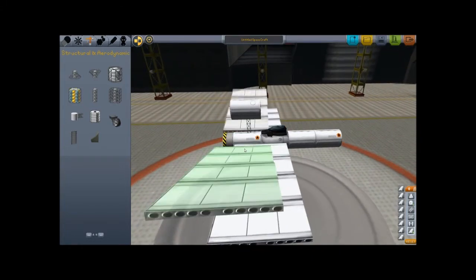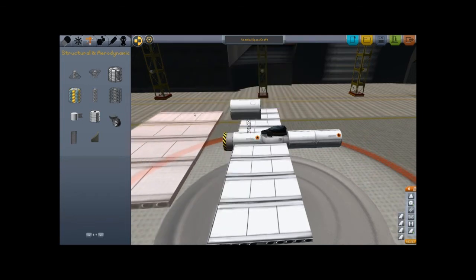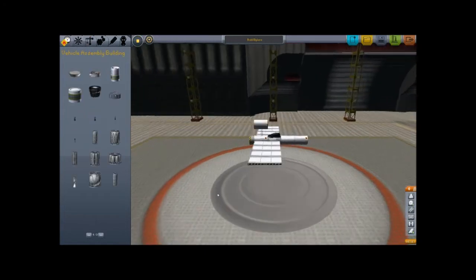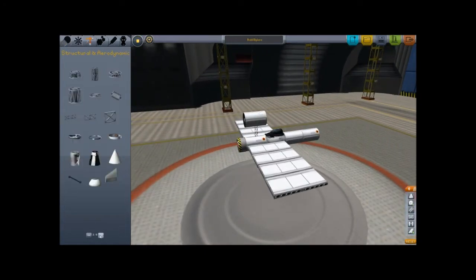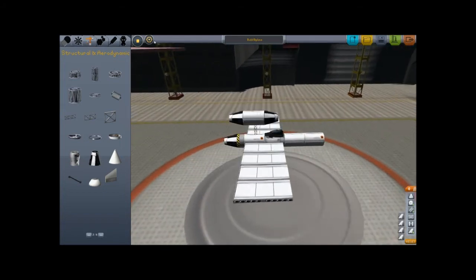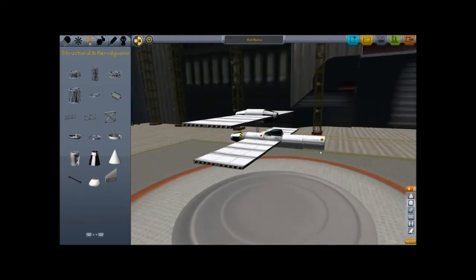I'm gonna copy those — I'll do that by holding Alt. I'm gonna add a few of these — I guess these are mostly for looks, but I think it looks the part. So I'm gonna copy these, turn on symmetry again, and position those slightly forward. Like that.